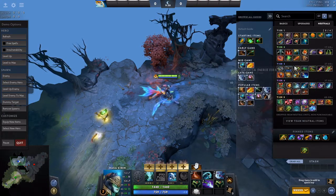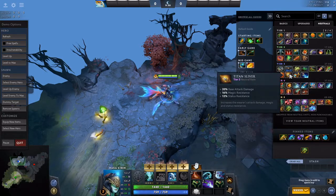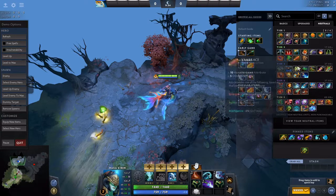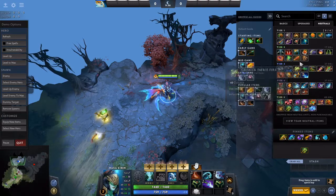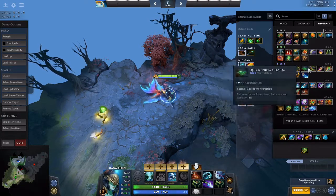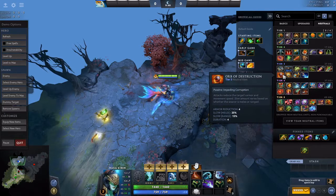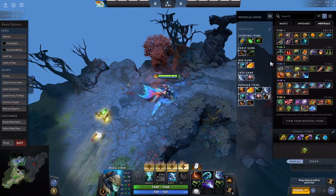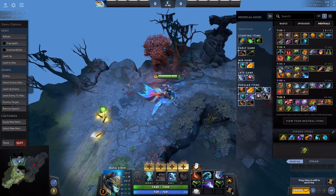Tier 3 items are not that interesting. Titan Sliver is okay but if you don't get it, it's not the end of the world. Orb of Destruction is an option; Paladin Sword is mediocre on this hero, and the rest is just kind of meh.